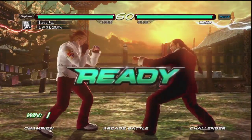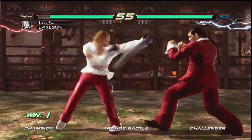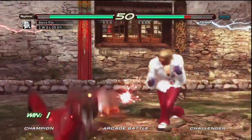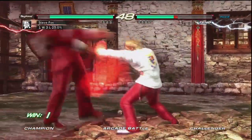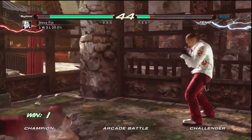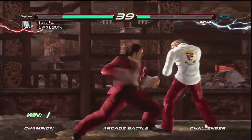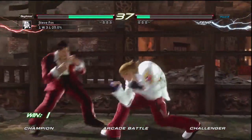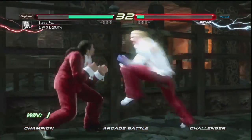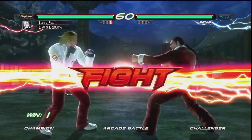Round one — fight! If anybody just tuning in, we have Geese versus 725. 725 with the combo, close to the wall. It's the low mid-string. Wake-up kick. Geese Howard putting the pressure — not quite in rage yet. Now he's in rage. Nice mix-up there by 725, takes that first round.